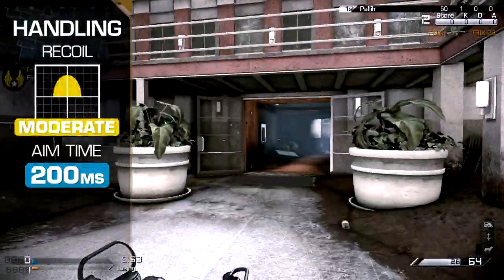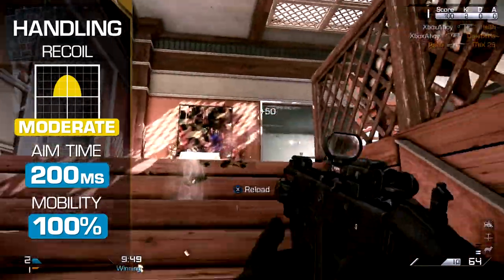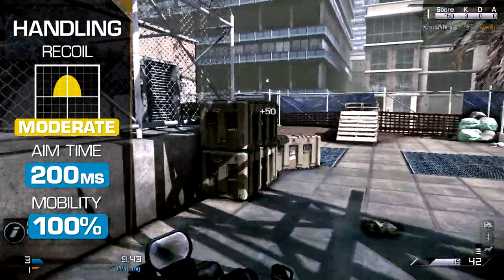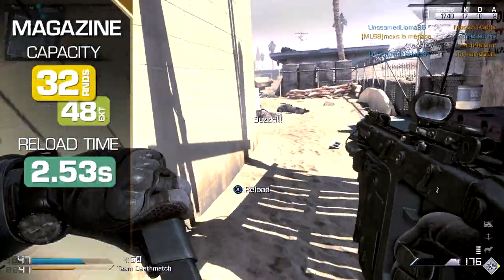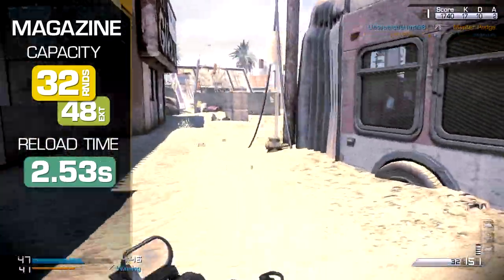Recoil is mild to moderate, potentially hampering your effectiveness at long range, but combat within closer quarters should be unaffected. Aim time is very quick at 200 milliseconds, and you'll move at full speed as with all other SMGs. Magazine capacity is adequate at 32 rounds or 48 with extended mags, but this is joint-lowest within the SMG category.